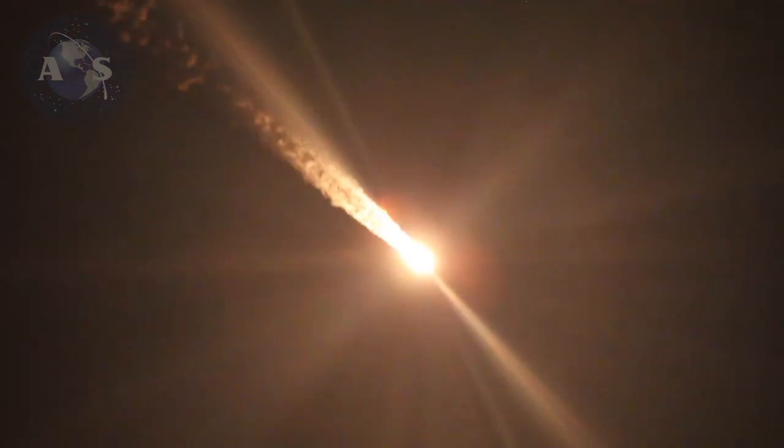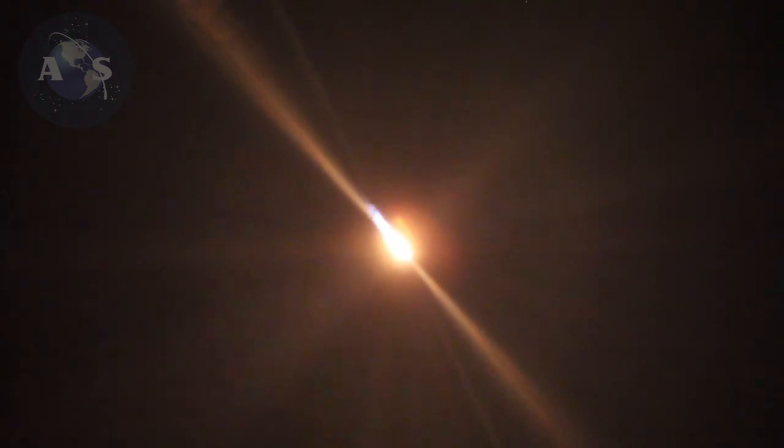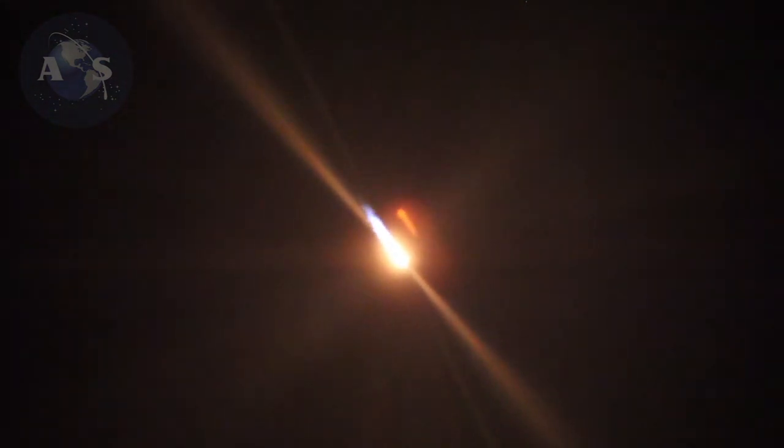H1 propulsion is still nominal. Parameters remain nominal. Vehicle altitude 33 kilometers, velocity 1200 meters per second, downrange distance 36 kilometers. Vehicle remains on a nominal trajectory.